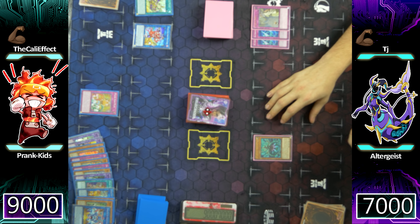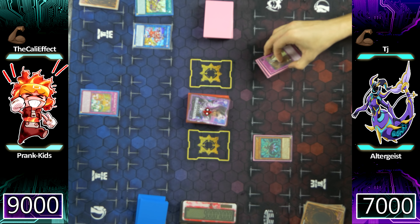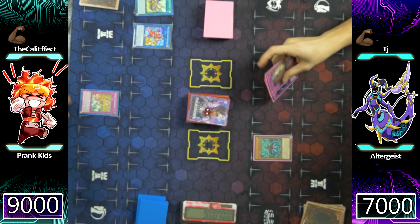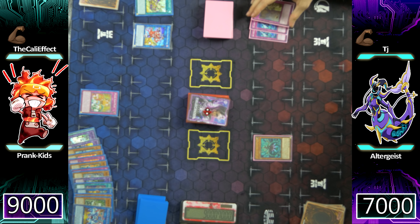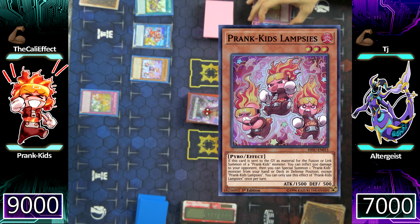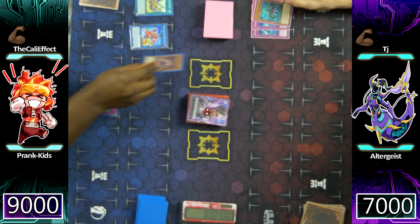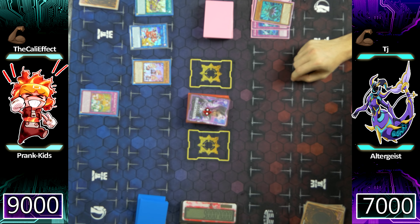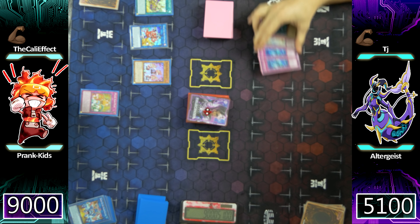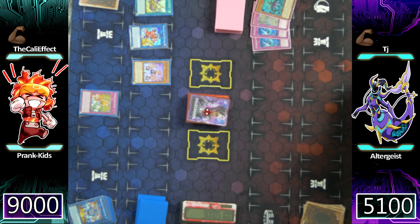Prankids is going to take advantage of a lot of players in the beginning. I think once players start to pick up on how the deck operates, they'll be a little more resilient. But until then, we're going to take advantage of that — wiping TJ's entire back row and still having cards to spare. I have the field presence, I have the hand presence, and I'm letting him know: I have the combos, I have everything. TJ's next card just isn't looking great — he's going to go ahead and scoop it up. If you guys thought that Prankids were a deck to be kidded on, you were completely wrong.